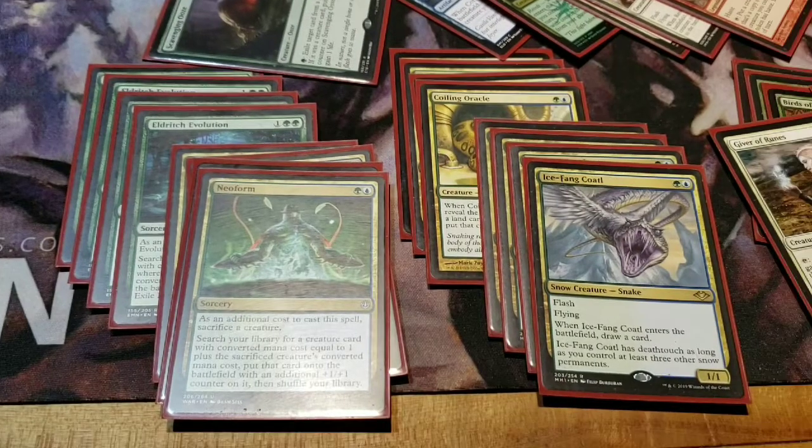To begin building the deck, I knew I wanted to make some kind of blue-green value strategy around Ice Fang Coatl. It's one of my favorite new cards, and just honestly one of my favorite cards in general, and I like about everything about it. I'm a pretty big Simic player. Neoform really tickled my fancy — I thought it was really cool that they just made a card that was a single activation of Birthing Pod, and I wanted to see just how good that really is.